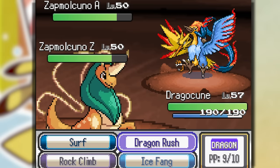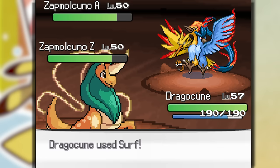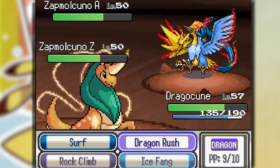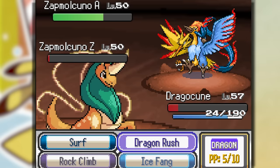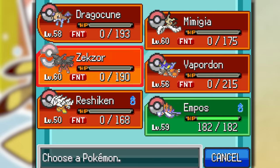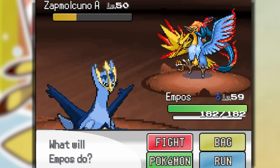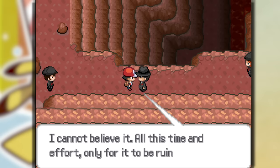We only have two Pokemon left — Drago-koon's out and I try Surf, which does absolutely nothing, but we dodge an Ice Beam. Let's try Dragon Rushing the Zapdos — we almost take it out. We take an Ice Beam and try another Dragon Rush but we miss. So let's Surf — we outspeed and take out the Zapdos. We use Ice Fang and go down, onto our last Pokemon. We're still Psychic type with Levitate — just use Psychic. We're able to do that and beat him.